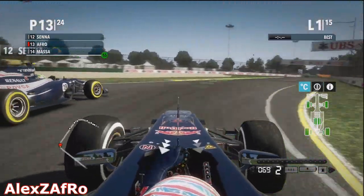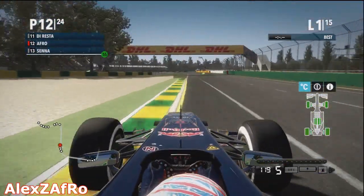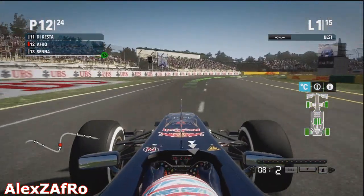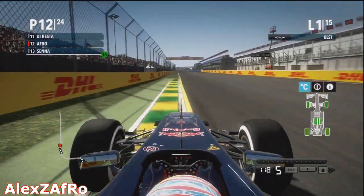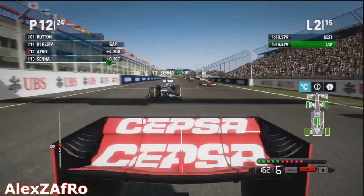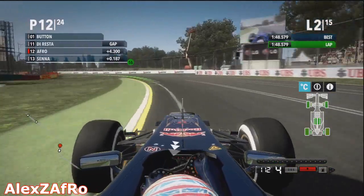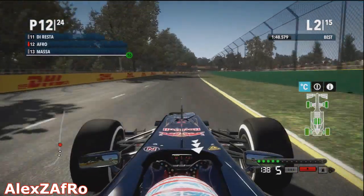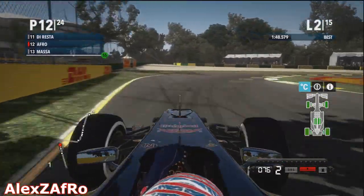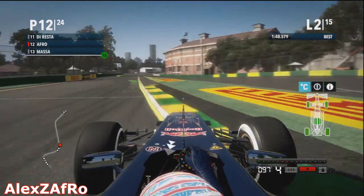Senna going down the outside - I'm leaving him space, but he goes onto the grass and rejoins and still loses the position back to me. I'm starting on the prime tyres; I thought this was going to be a good strategy, but it really turned out to be a pretty bad strategy. Whatever I did in this race I just didn't have the pace - I could not keep up with anybody. Senna's just miles faster in a straight line. The setup is pretty horrible. I was just really struggling to hold everybody behind me, and these cars like Massa which are really far out of position ended up catching me in really weird places.